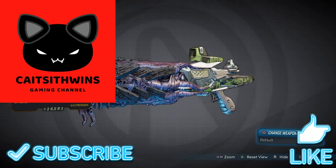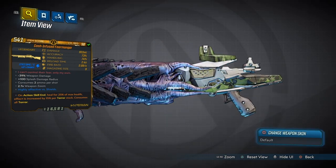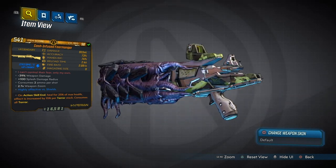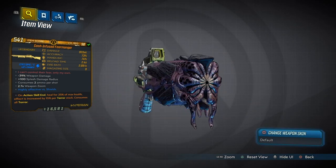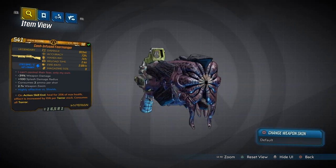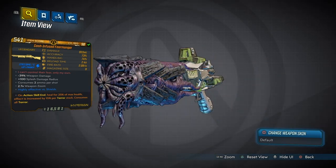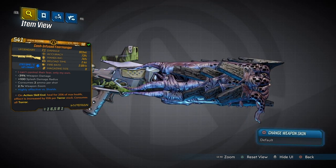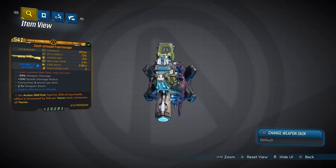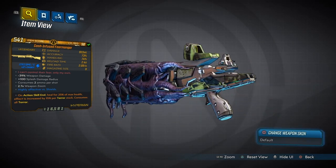What is up, it's your boy Kate Sif wins back with my next legendary video for Borderlands 3. This time I'm going to be doing the legendary shotgun known as the Fear Monger — a legendary Hyperion shotgun you can get during the Bloody Harvest DLC. It drops from either Captain Haunt himself or one of the loot skulls. The red flavor text says 'I can't control their fear, only my own,' which is a direct reference from Marvel's Captain America: Civil War, a quote said by Scarlet Witch.